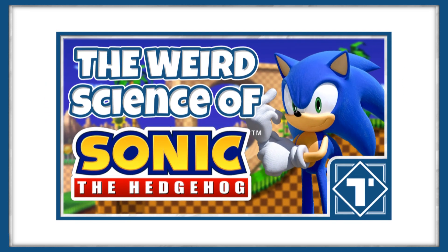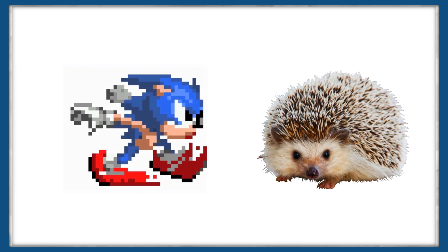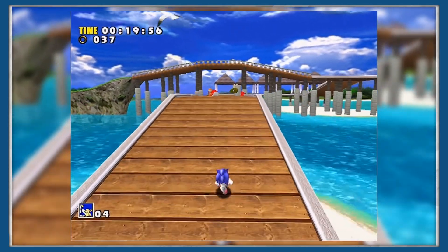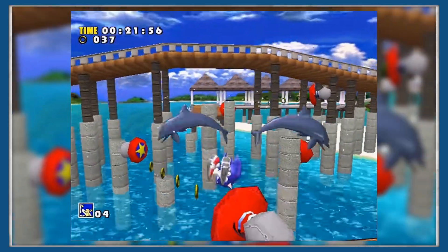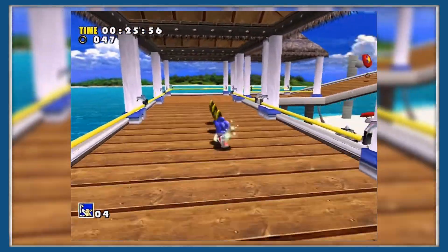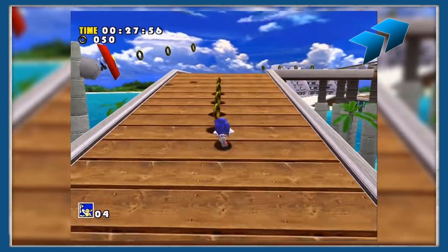Last week we started comparing Sonic and Friends to the animals they're based off of, comparing their physical traits as well as their in-game abilities, all that good stuff. Today we're going to continue on from that, so if you've missed the last Science Of, check out the Science of Sonic the Hedgehog part 1 in the card over here somewhere.